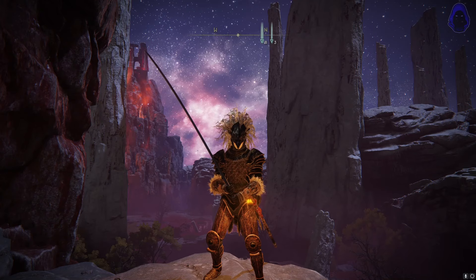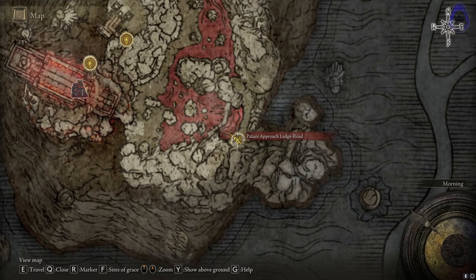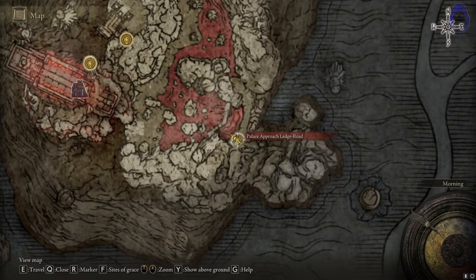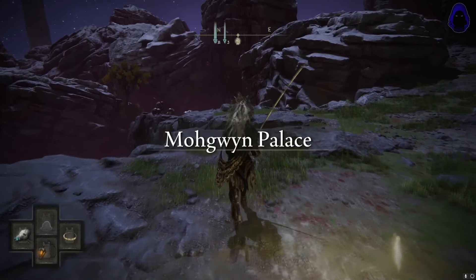Hello everybody, it's xiforsaken and in today's video we're going to be going over a rune farm in Elden Ring. For this glitch we're going to get started at the palace approach ledge road grace point, over here in Mogwin's Palace. Now that we've teleported there, we're going to be going to where this glitch takes place.